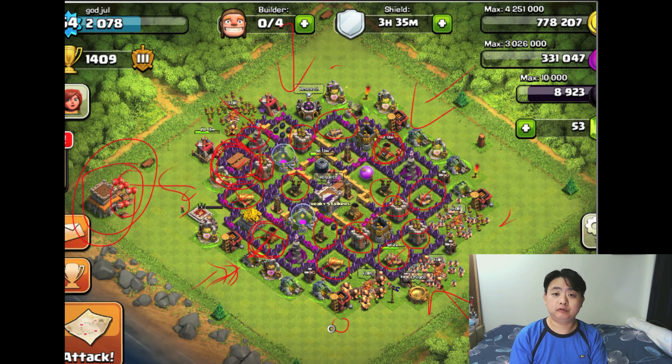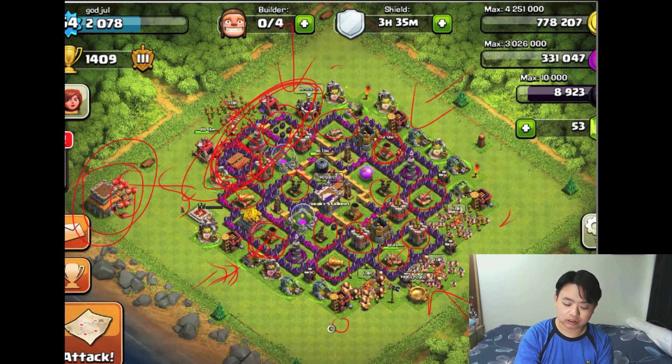When placed correctly at a wall intersection with a tower and resource nearby, the spring trap will attract giants, Pekkas, goblins, and most other enemy troops. The same goes for the bombs — placing them in a secluded area surrounded by walls where no pathway exists will not attract any wall breakers or troops. Please review your replays and check if enemies actually go through those spring traps and bombs on the top side; if not, they are a total waste of traps.